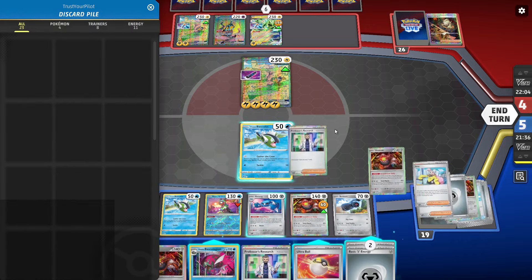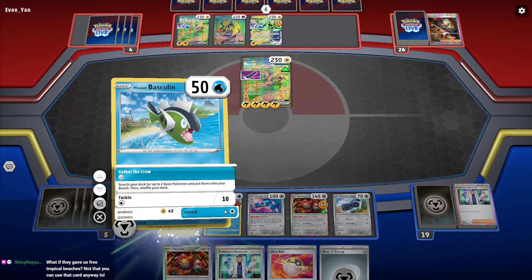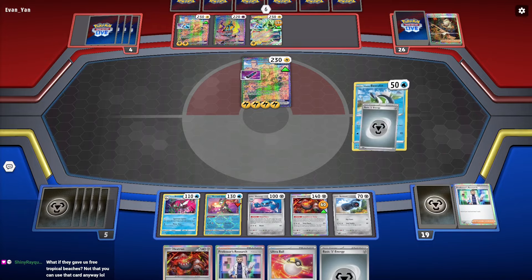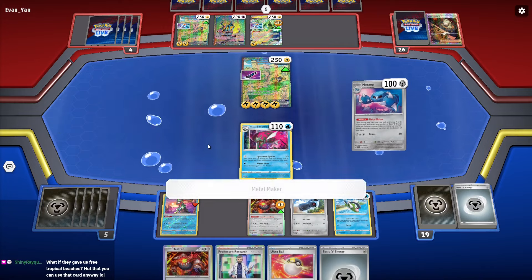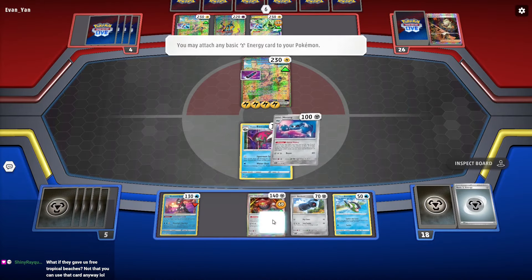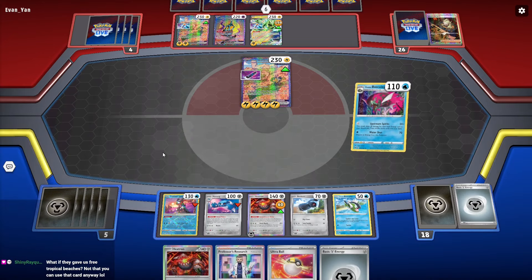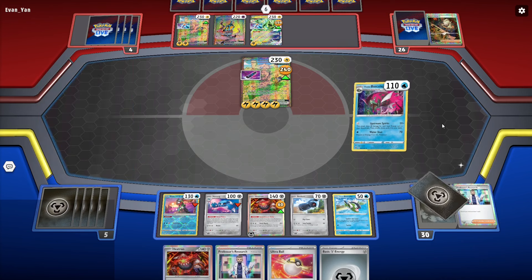Watch — are you ready for this? Retreat into the Basculegion. 240 KO! Matang to the dude. Look at this: 240 damage. How are you not playing this with Basculegion? You have to play this with Basculegion.